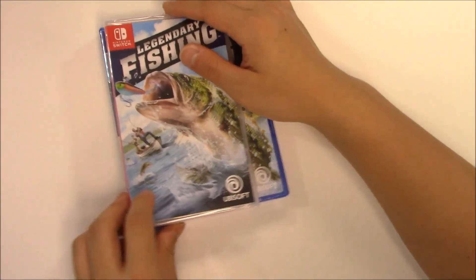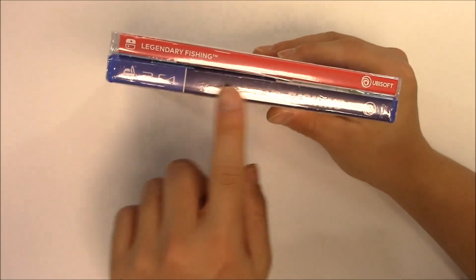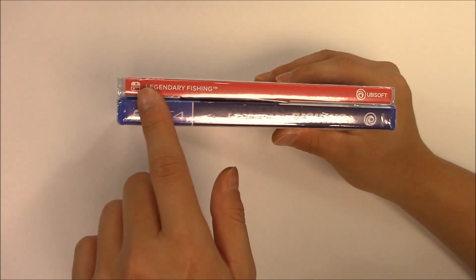So let's move on to the spine. The PS4 has a solid blue background with the logo right there, and the Nintendo Switch has a solid red background with the white logo right there.